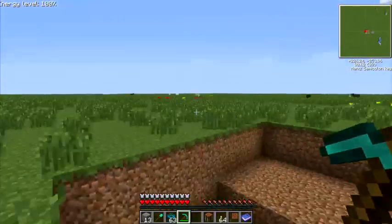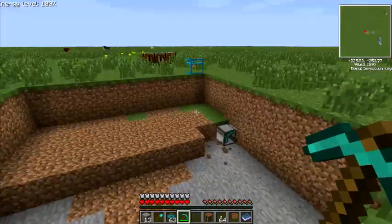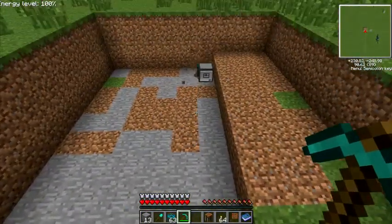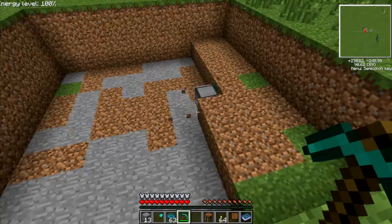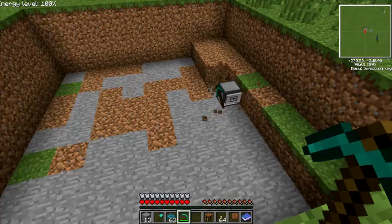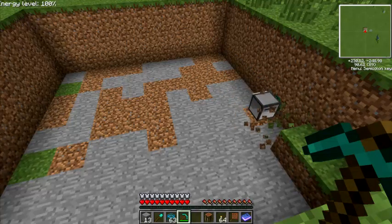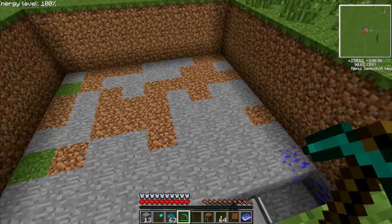If you haven't noticed, this is a pretty flat world — a world I created in Minecrft just specifically for this demo. Also, these turtles ignore lava and water, so they will dig right through them without being bothered. They will also dig obsidian. Actually, the quarry may dig obsidian too — it just sometimes gets a little glitchy around lava and obsidian.